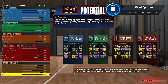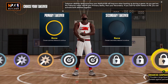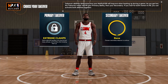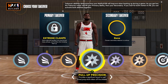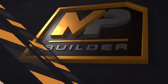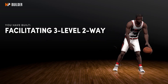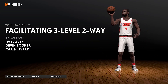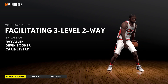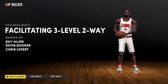For takeovers you can do whatever you want, but I like going with a defensive takeover like Extreme Clamps and then maybe Ankle-Breaking Shots on the secondary. You're going to end up with the name 'Facilitating Three-Level Two-Way' — that's a hot name. It's not the rarest in the game but it's definitely a comp build.